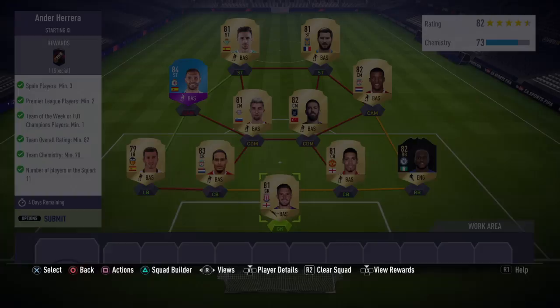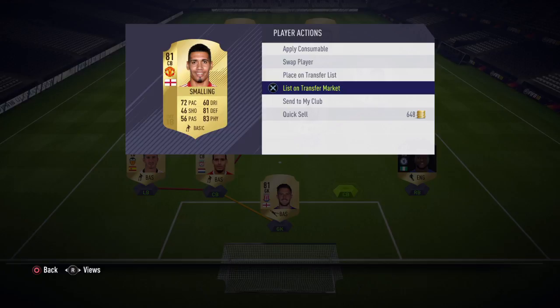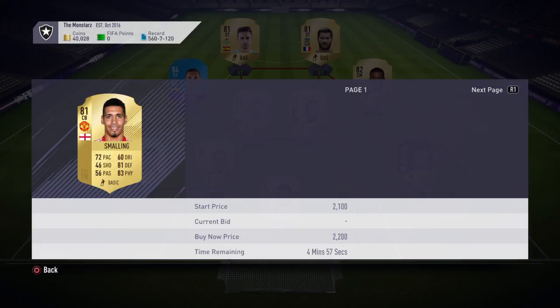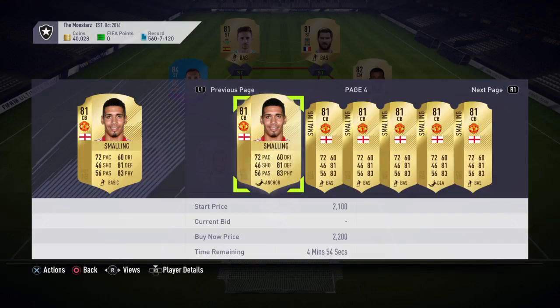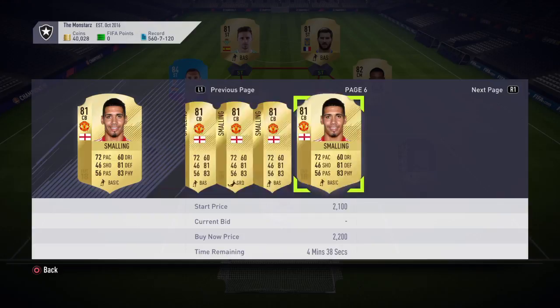In goal I'll be using Jack Butland — can't check him unfortunately. Same goes for Van Dijk and Gaia, apologies. You don't have to copy the team I'm doing — this is just a guideline in case you want to use some of these players. Chris Smalling looks like he's going to cost around about 2k.